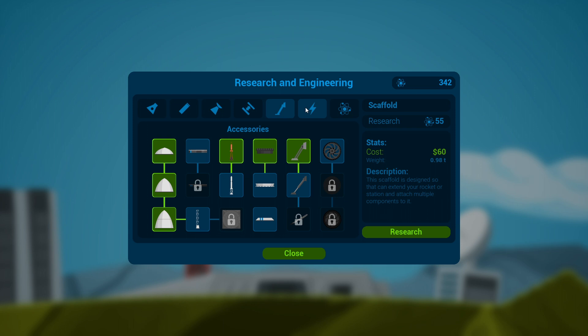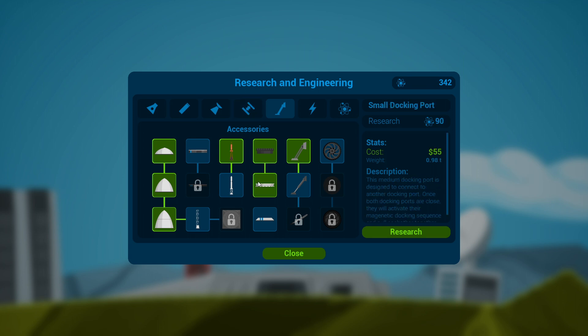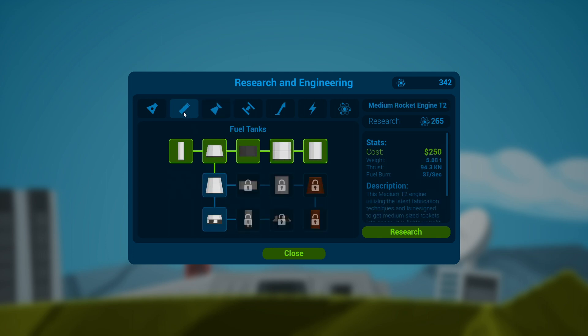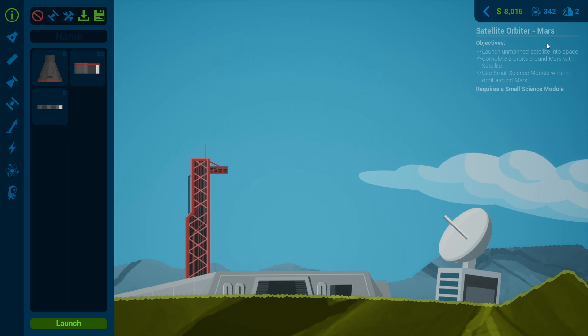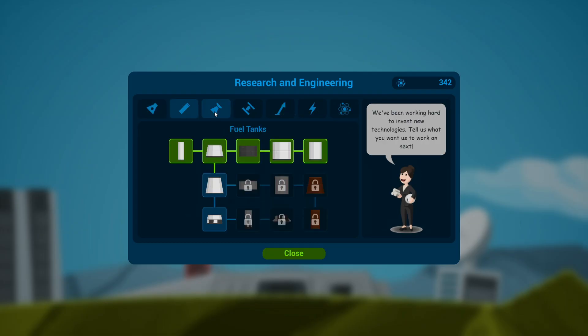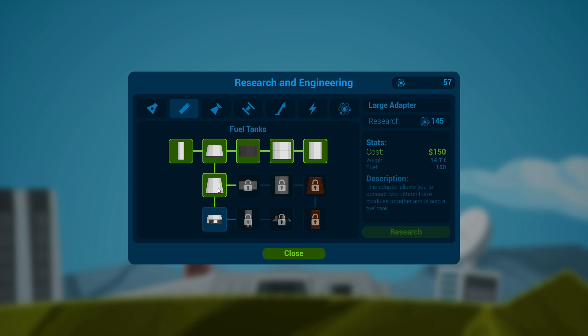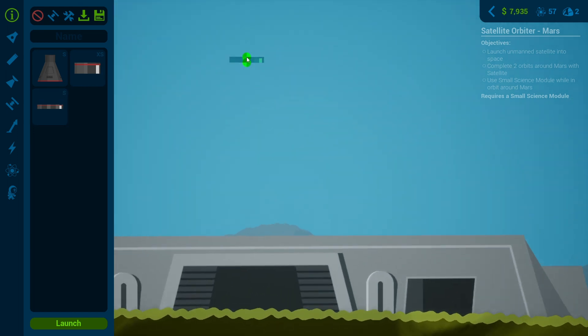Scaffold, extend your rocket station, attach smaller connections, small docking port, extra large parachute, rover wheel - the SRB does sound pretty exciting - medium vacuum engine. I think we'll go for the SRB, that's probably wise. How many science points do we need? We'll be fine. Let's get the SRB - lovely. And how much is it? 100, okay.